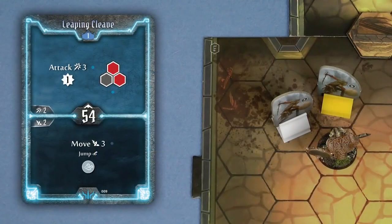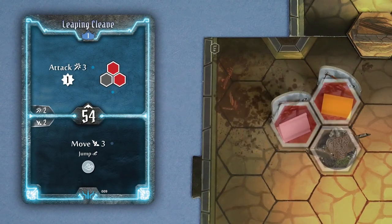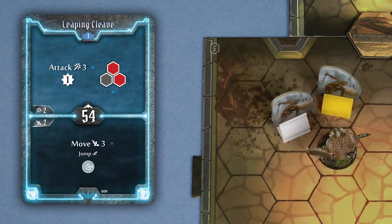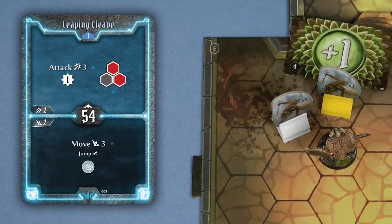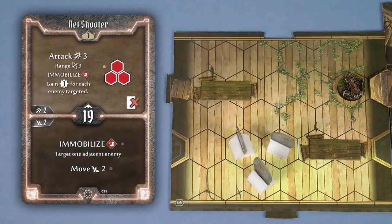Some cards are area effect attacks that allow you to target multiple enemies with 1 attack. This card for example allows the Brute to hit 2 adjacent enemies. If you target multiple enemies with 1 attack, you draw one attack modifier card individually for each target, so they may take different amounts of damage. If a card with an area effect has range, such as the Net Shooter from the Tinkerer, you only need range to one of the hexes in the pattern.